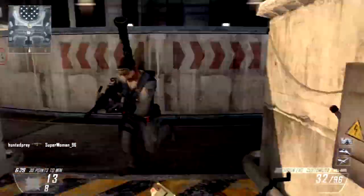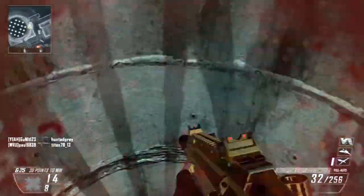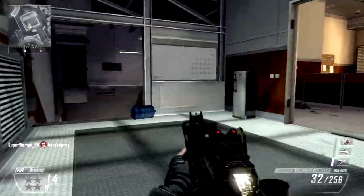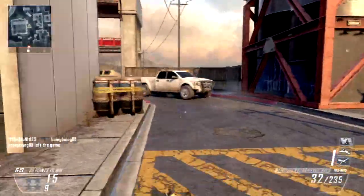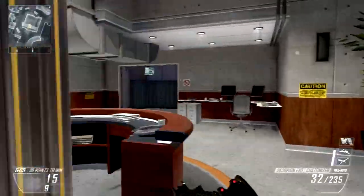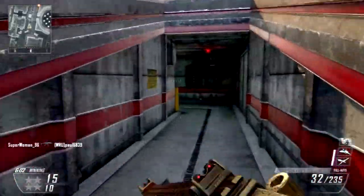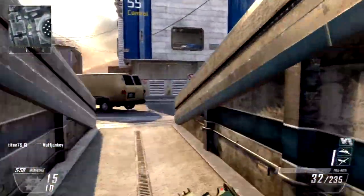If you're interested in the class setup, it's pretty similar to my other SMG class. I'm using suppressor with fast mag. Perks are Flak Jacket with Ghost for Perk 1, Scavenger with Toughness for Perk 2, and Dexterity for Perk 3. No lethals or tactical equipment — just going in with the suppressor to show you how it looks with the gold camo.